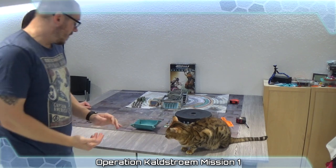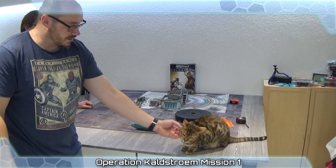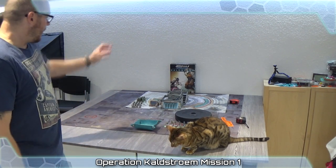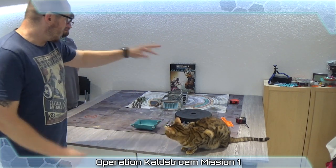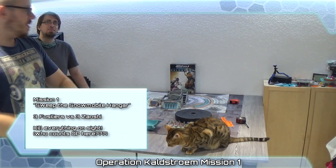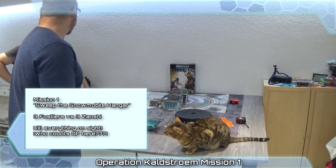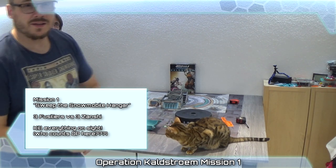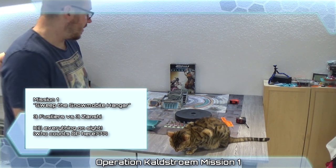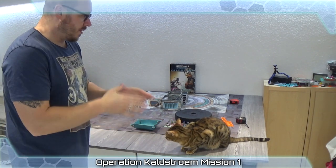We're gonna play with the Operation Wildfire terrain, setting it up as displayed in the mission. The mission is: every one of us gets three line troopers - fusiliers, or Eugene stuff, Sanxiv and Fusiliers. Each of us has three miniatures. The mission is to kill the other guy. You can see the map and how it's set up.